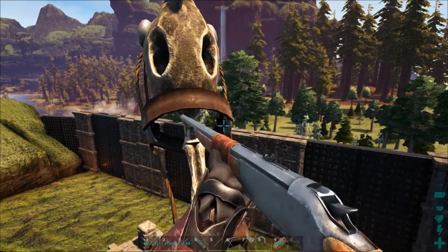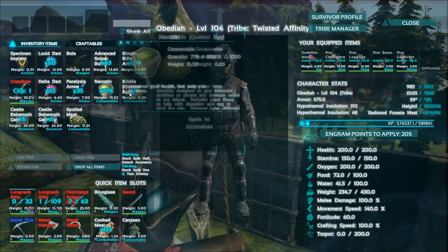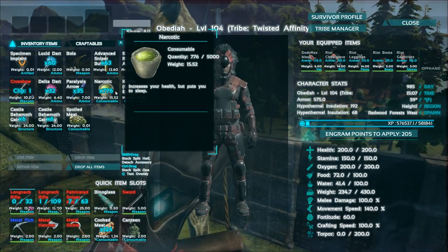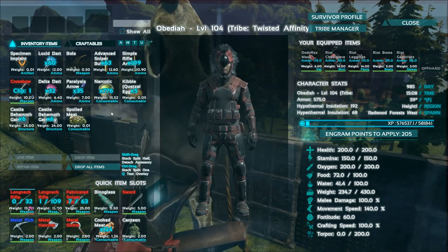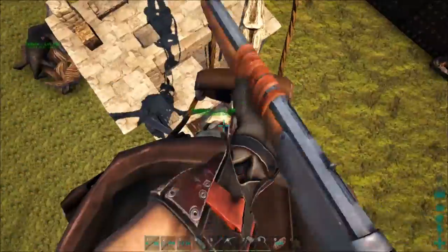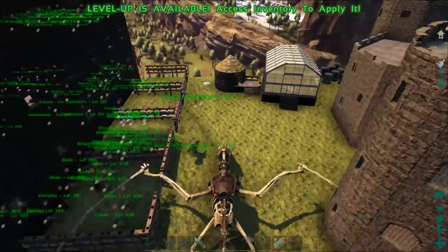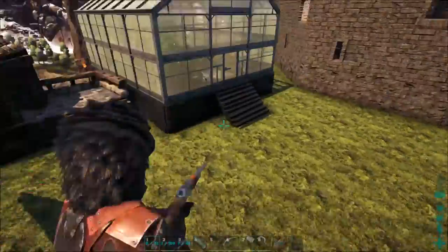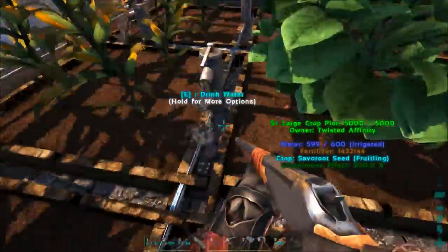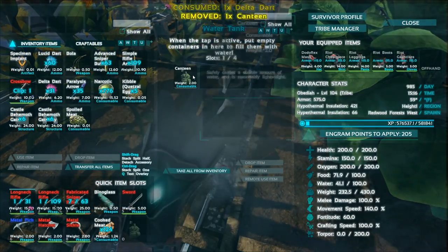We've got our darts ready. We only have five quetzal kibble so we're going to have to go with some prime meat. We've got some narcotics and we are ready to do this. We also got our behemoth gates to try to trap the sucker in. Let me just fill up my canteen real quick — throw that in there and take it back.